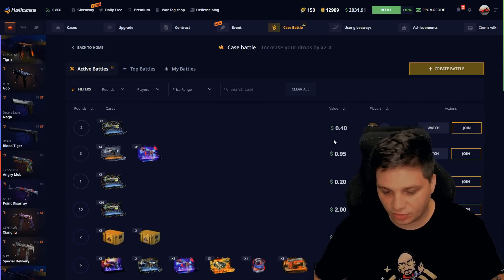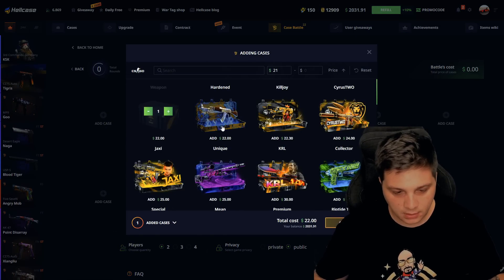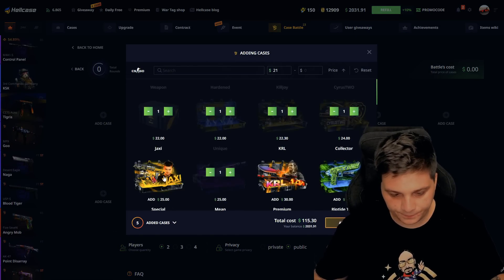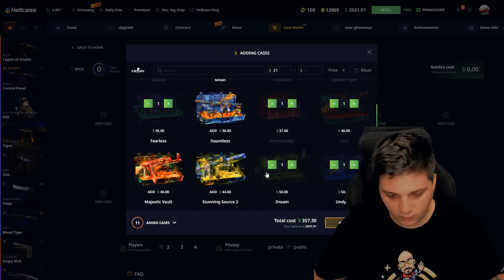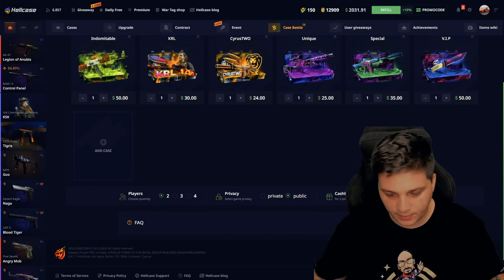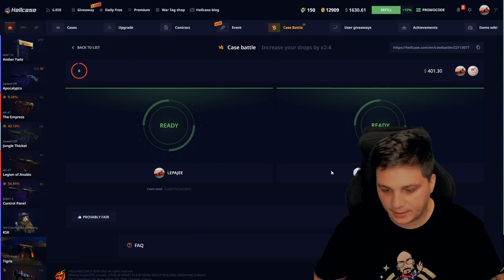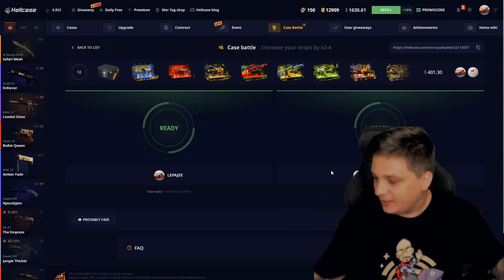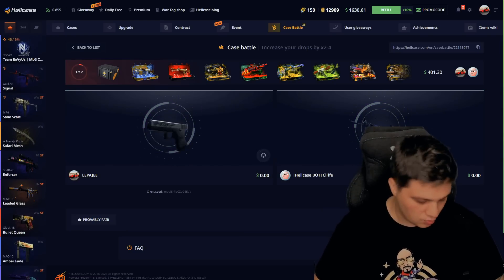Let's see if there are some nice case battles. We can also call a bot, that's cool. Let's add these cases — $250, $400 battle crate, let's go. We can call a bot, yeah, bot Cliffy, come on dude, do that.